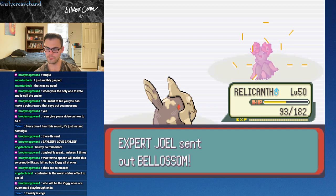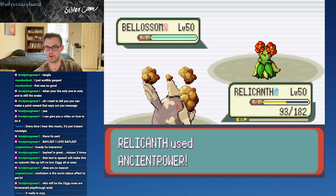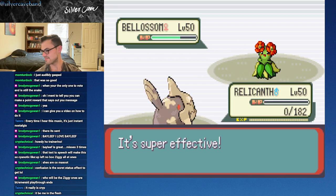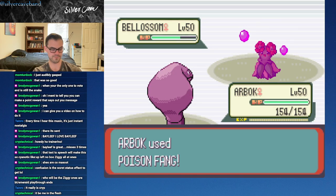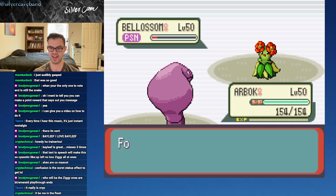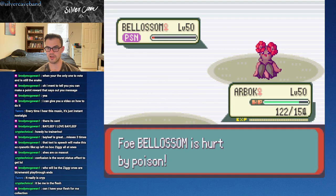Bellossom! We could maybe pick up a Bellossom. That's gonna be a pretty high base stat total Pokemon in general. We're not gonna be doing too well against it here - this will knock us out. I do love Petal Dance. My guess is it probably has a Persim Berry on it. We'll bring Arbok in here - we can probably Poison Fang this to death. Badly Poisoned - love that. I did not mean to Dig, I meant to use Bite. But the Poison will kill it.